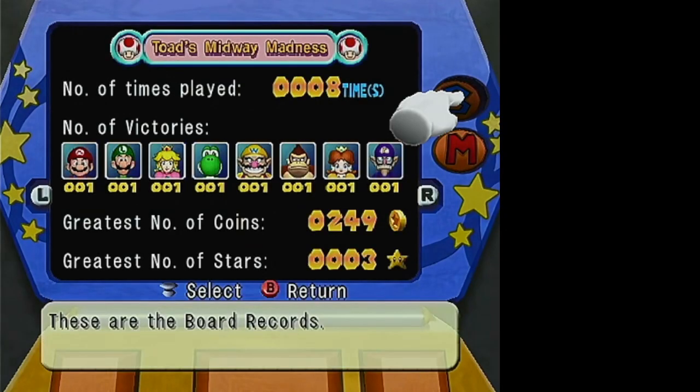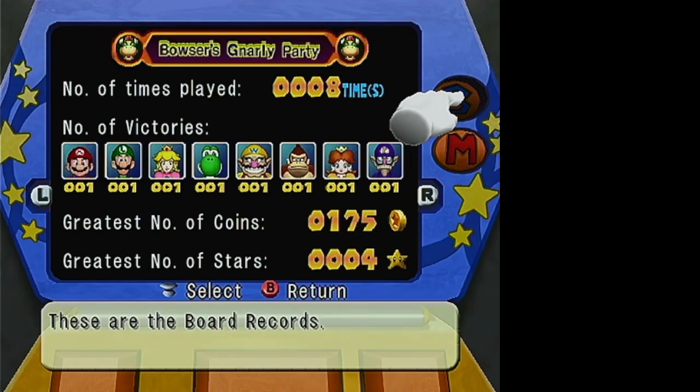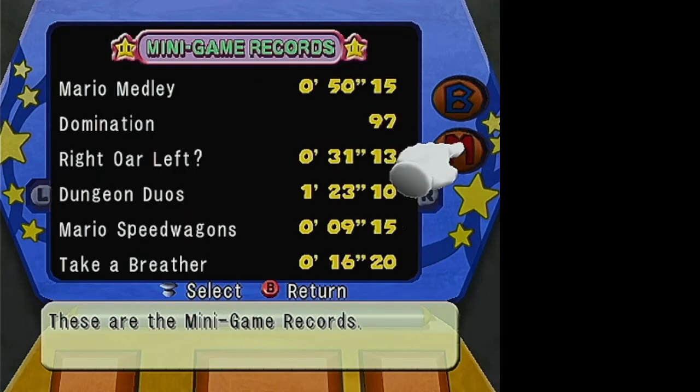You can also look at various records: records for boards or records for minigames. For boards, you can see how many times you've played each board — it goes up to four digits — how many times each character has won each board, the largest number of coins anyone had at one time, and the largest number of stars. The minigame records are exactly the same records you see in the minigame room; they're just also here in the options room.